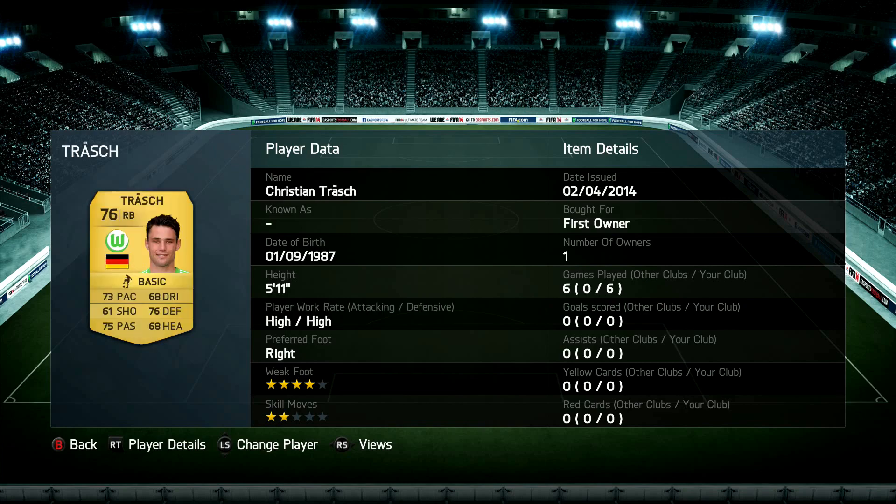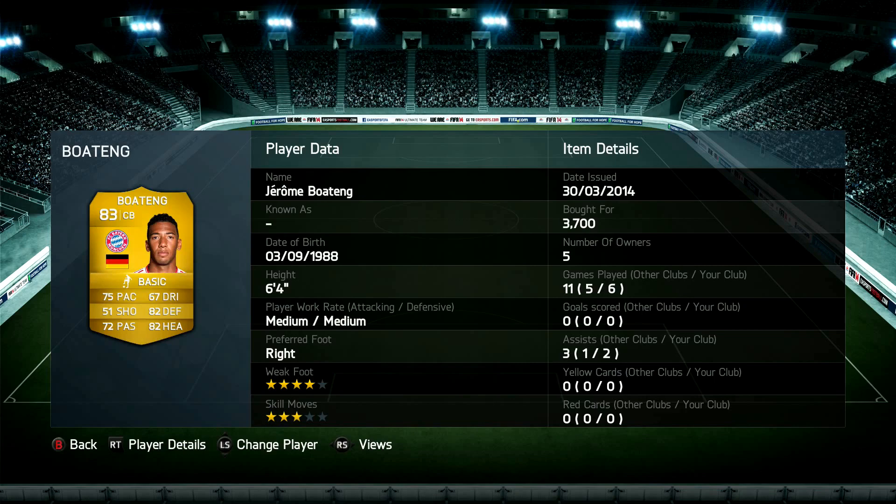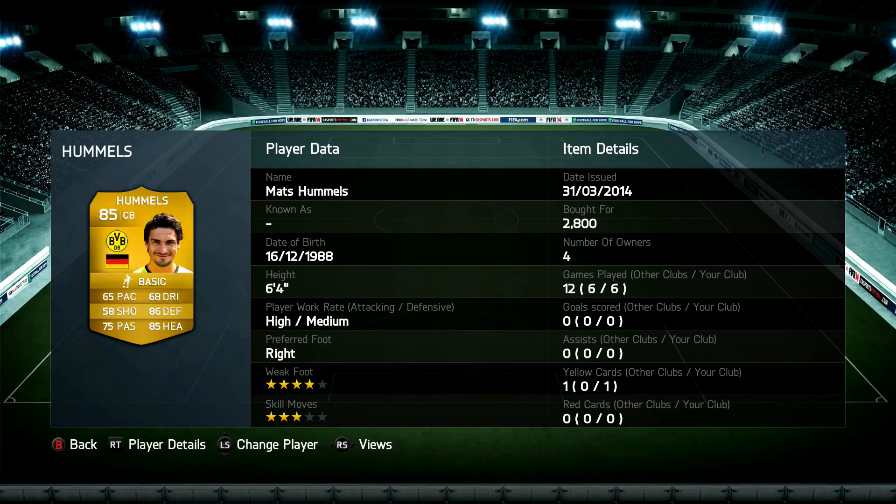Moving over to the right back position, we have Christian Trash — first owner, yeah I packed him. I thought I may as well throw him into the team and see how he plays. I can safely say he's nothing special — gets the job done, gets a few tackles in, overall an average player. Moving over to the center back position, we have Dron Boating — honestly one of the most solid players I've had in defense. Him and Matt Hummels are very very hard to get past.